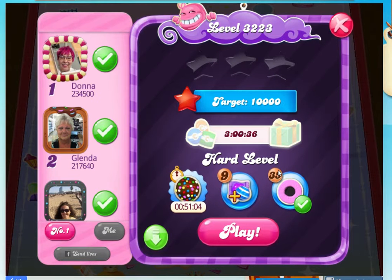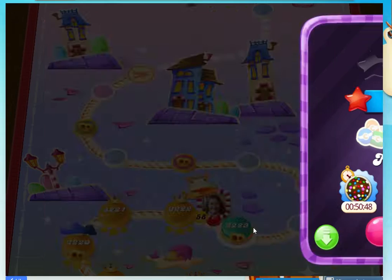Hi guys, my name is Nero and welcome to Candy Crush level 3223. We're going to have to get something down here. It says it's a hard level. I've got my coconut wheel ticked — I've got 35 so I'm going to take that. I've also got a freckle because I fed Deedee the dragon. Let's go see what it looks like.